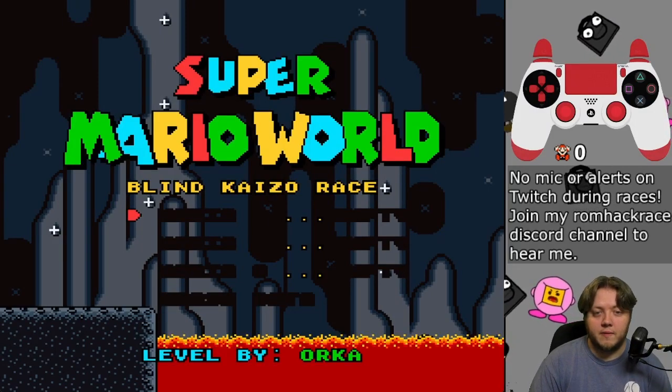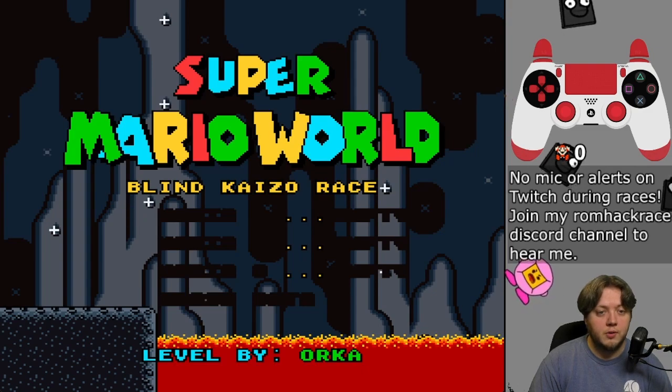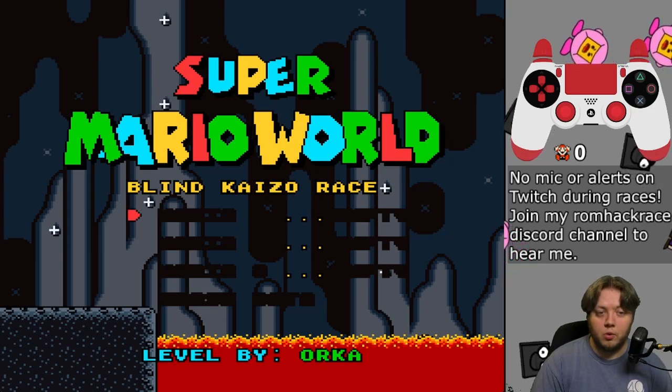Hey guys, welcome to week 187 of the Super Mario World RomHack races. Today's level was made by Orca, who used to frequently participate in the races and also made 5 previous levels. This is rated 6 out of 10 for difficulty, and is titled La Forge Flips the Switch.